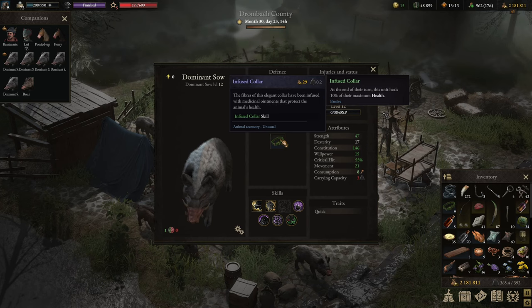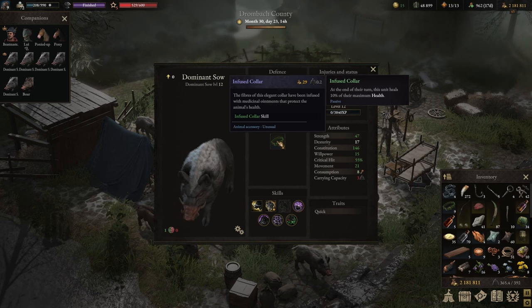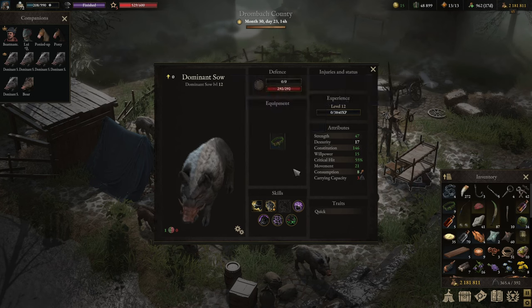Infused collars because the alternatives aren't that great. The magma collar was okay. I could think that to make this challenge a bit easier we could give them protective collars so that each of them has like one extra life. But that's a bit like cheating — I want to showcase how sturdy or non-sturdy these creatures are when you're fighting with them.